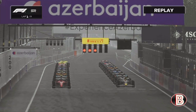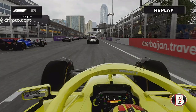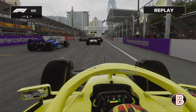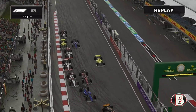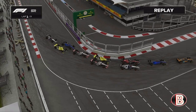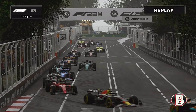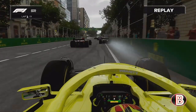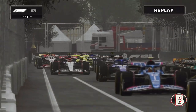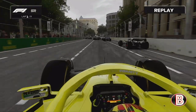It's five headlights on, lights out and away we go! We're going to go straight up the inside of our teammate and the Williams, getting past all three of them there. Next up is Tsunoda and Albon going wheel to wheel — we've got to get a good exit here, getting closer and closer.